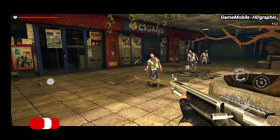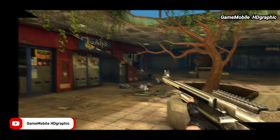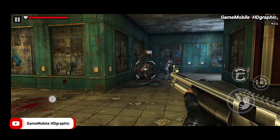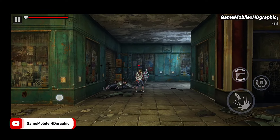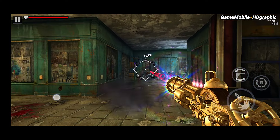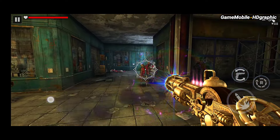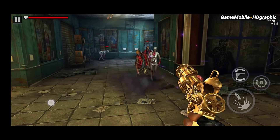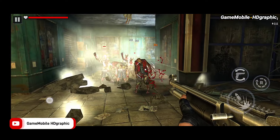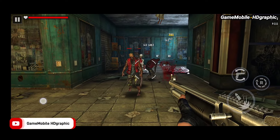Zombies sometimes come from the ground or from the second floor. We need to understand every zombie's weakness because they are all different — some move faster, so we target their legs to slow them down; some have high durability, so we aim for the head to deal bigger damage; and some we target the body. Zombie Fire 3D is the best offline game for Android and iOS.